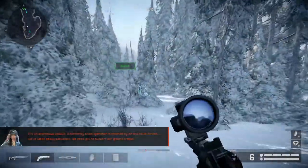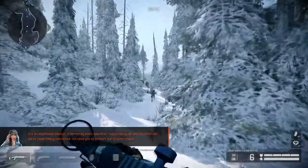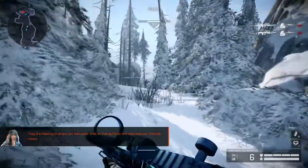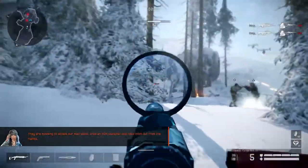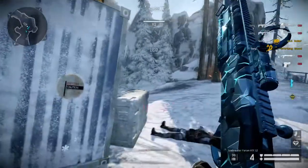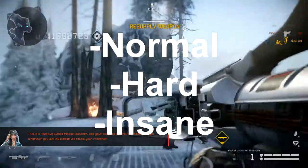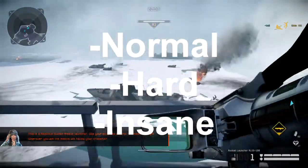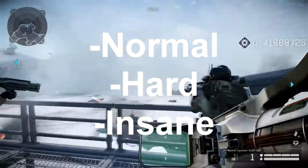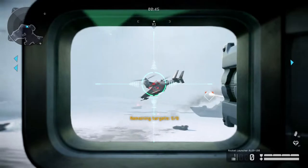Starting off with the new mission called Icebreaker — it's a four-act mission and it usually takes between 25 to 30 minutes, maybe a little less. It comes in three difficulties: easy, normal, and insane. Easy seems pretty easy, hard is okay and not too bad, but insane is very, very hard to complete.